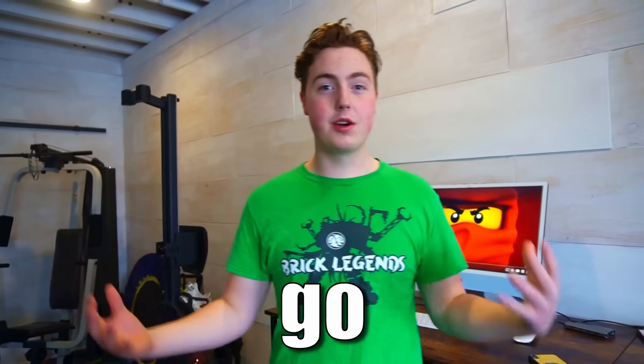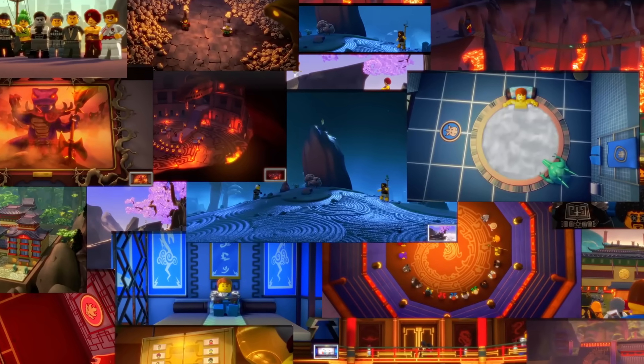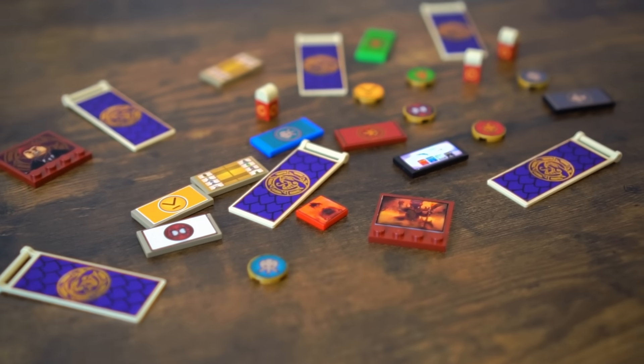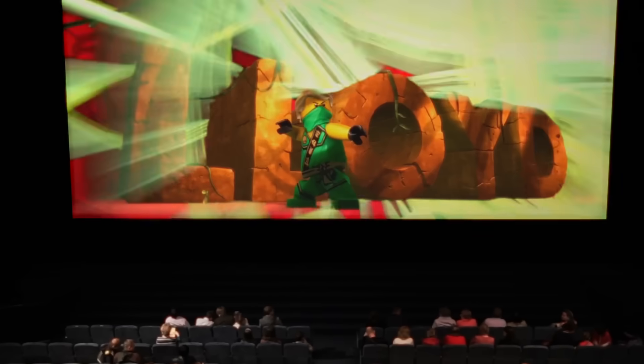The first thing is I'm going to go through and watch a ton of Ninjago. The second thing I need to do is get a bunch of concept art pictures. The third thing — and definitely the most difficult — is making a bunch of stickers for this island. And there's one more big thing I'm going to be doing, but let's wait until the end of the video for that.